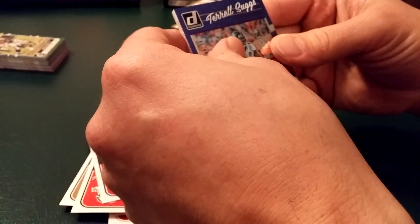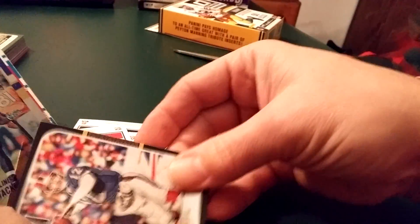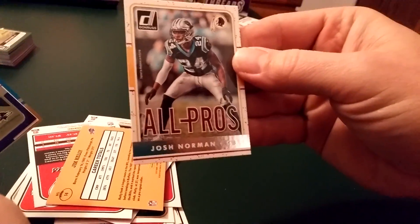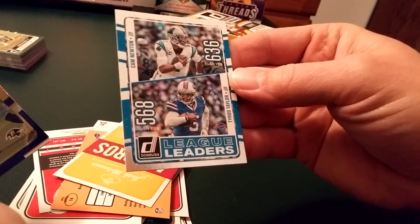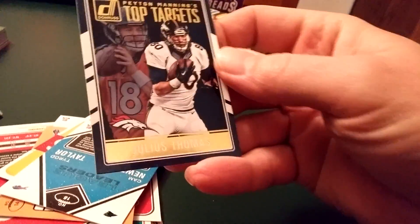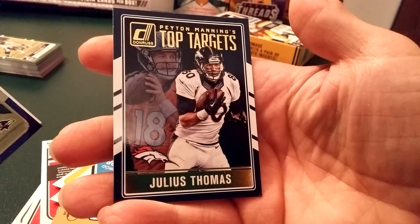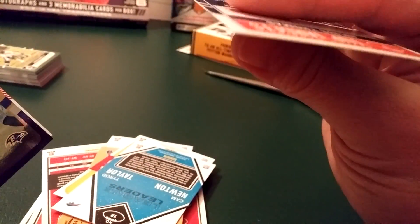I might just go to the back and start pulling them from there. We've got Jim Kelly — Hall of Famer. Kind of a cool looking card. Then we have All-Pro Josh Norman. And the league leaders — Cam Newton. League leaders in rushing for quarterbacks, probably. And here is — one more card. Look at that: Peyton Manning top targets. That's a couple dollars — I think it's two or three bucks for that one. That's not bad, that's cool.